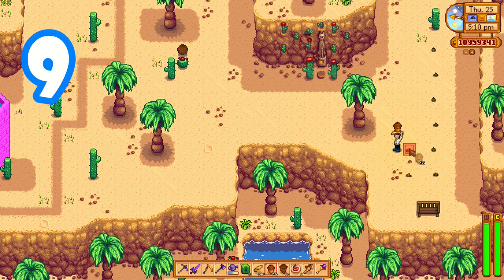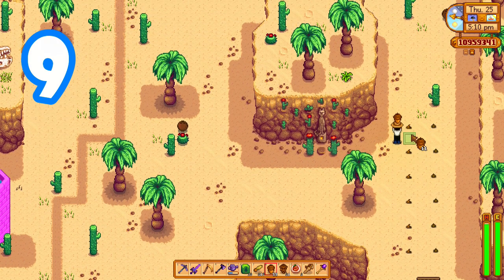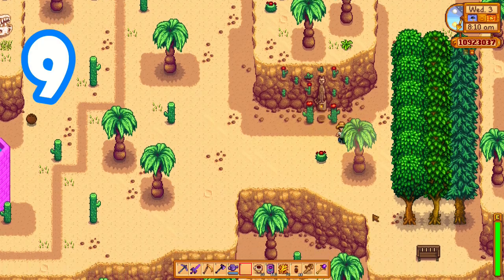Utilize other areas such as the desert or the space above your farm to plant trees. You can make an entire grove worth of tappers and it frees up space on your farm.